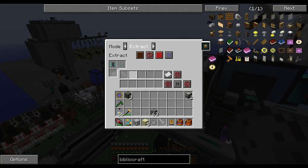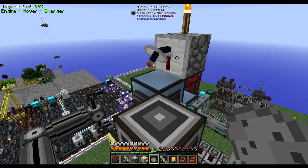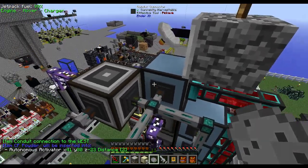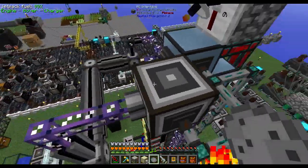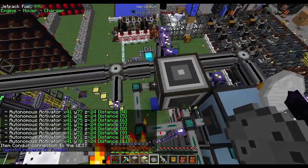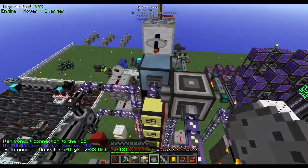One conduit is extracting a full sprayer. I had some issues with metadata and NBT when trying to extract and input sprayers, so I ended up using an import bus to get the empty sprayers out of the autonomous activators, and a conduit with a brown filter set to the full sprayer to get it out of the ME interface. An export bus should work if you'd like to set it up that way instead, but it'll use another channel. I switched to the import bus as it's more reliable.